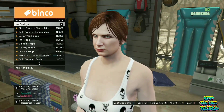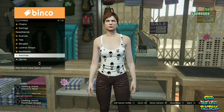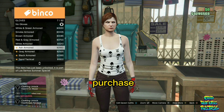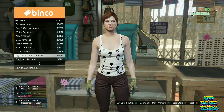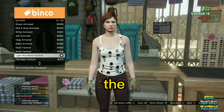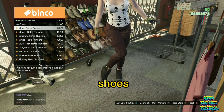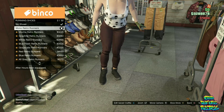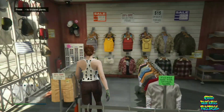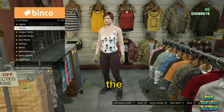Go over to Accessories, then Earrings, and remove the earrings. Then go to Gloves and purchase the Light Woolen Tactical Gloves. Make your way to the shoe section and go to Running Shoes, then purchase the Mono Retro Runners.